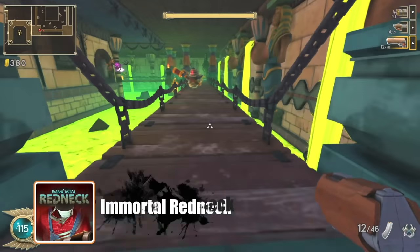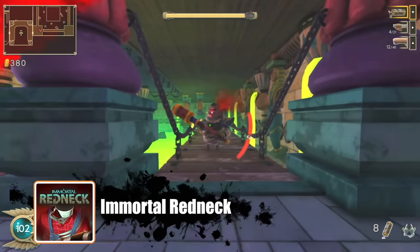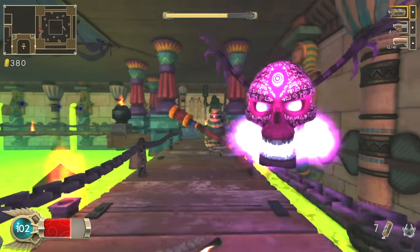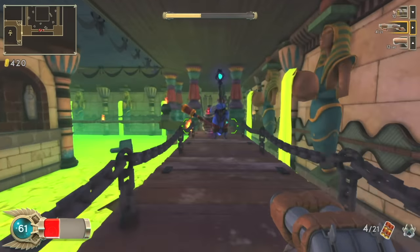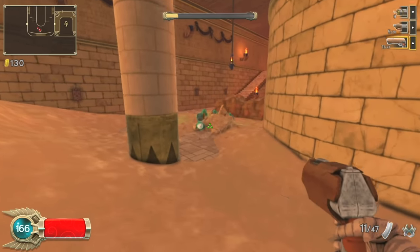The first game I want to talk about is Immortal Redneck. It's a really weird game, but it's pretty awesome. Basically, it's a first-person shooter set in Egypt. It's a very old school shooter — we're talking like Quake, Doom, Serious Sam — where you're basically just running around shooting everything. There's no plot whatsoever, and it doesn't really matter.